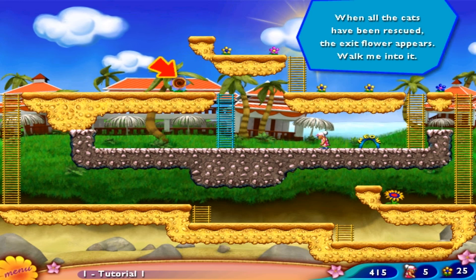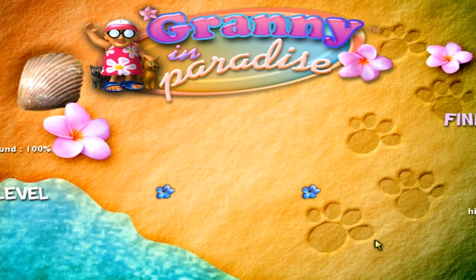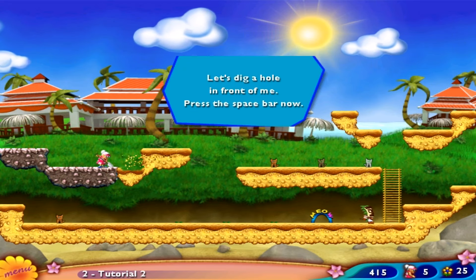When all the cats have been rescued, the exit flower appears. Walk me into it. Walk me to this arrow, dear. Let's dig off.